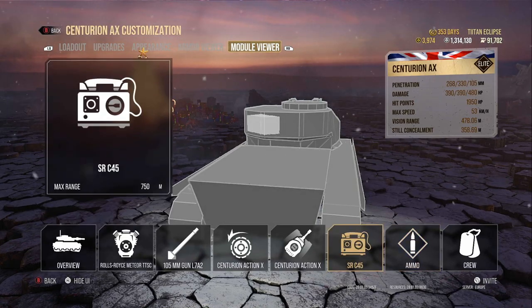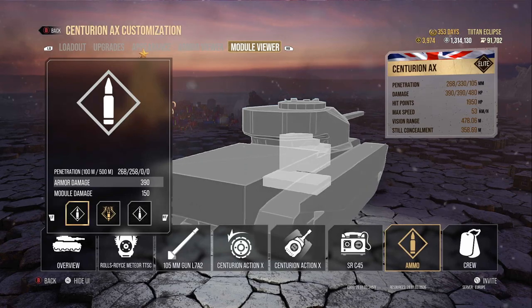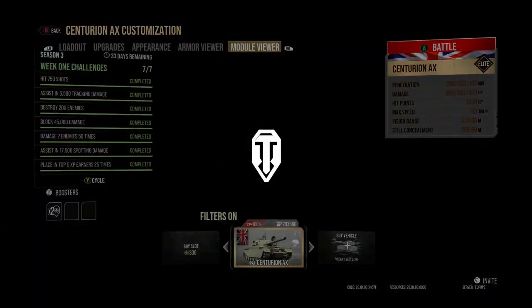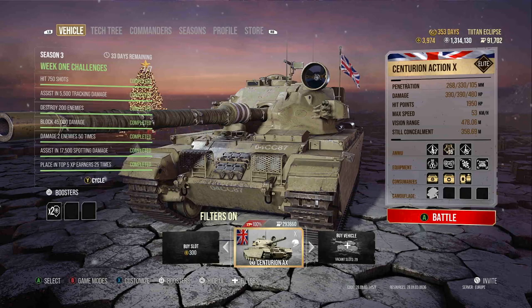Signal range we don't really need to talk about — it's pretty pointless, it just shows where people are on the map. So that's all the stats in garage for the Action X. I've got two Ace Tanker games for you, so let's hop over into some gameplay.